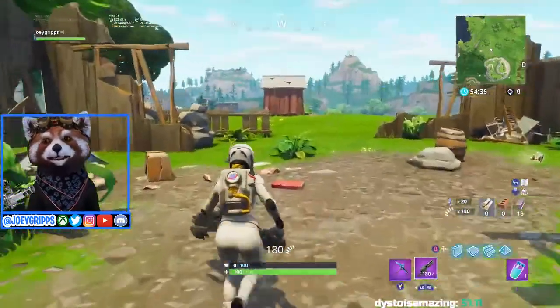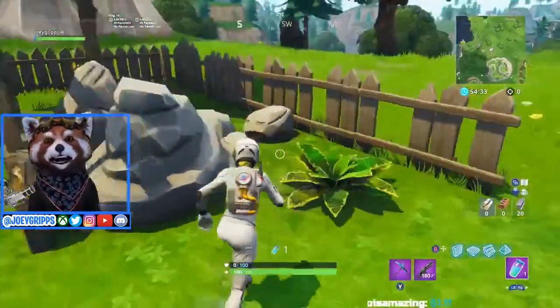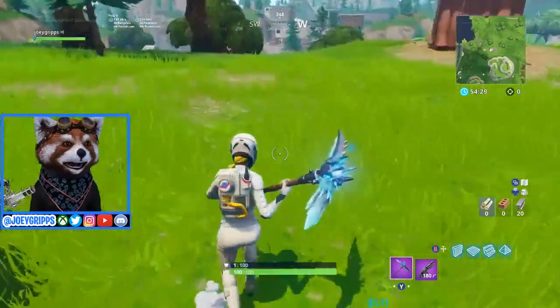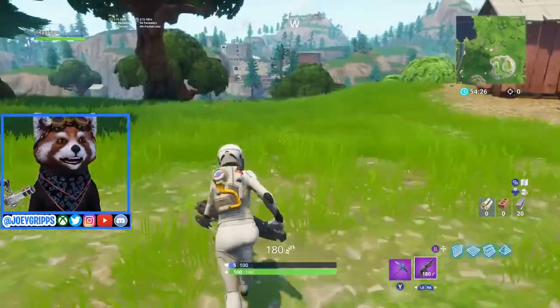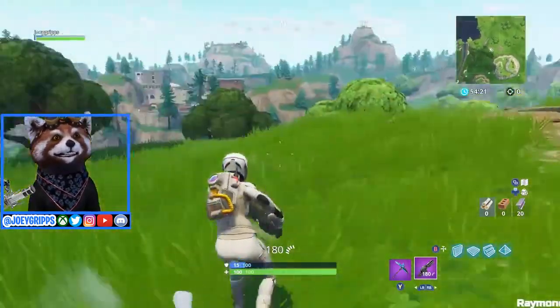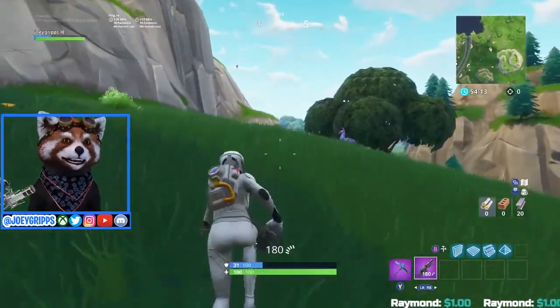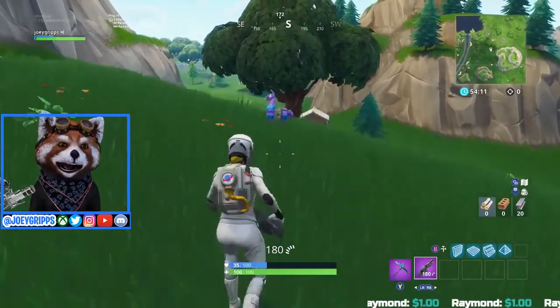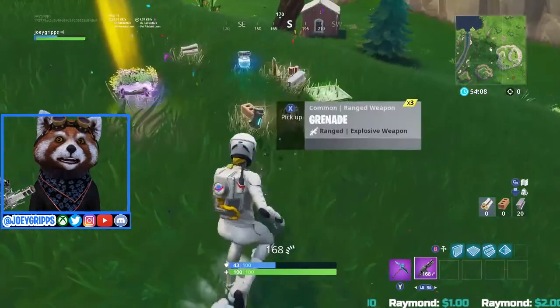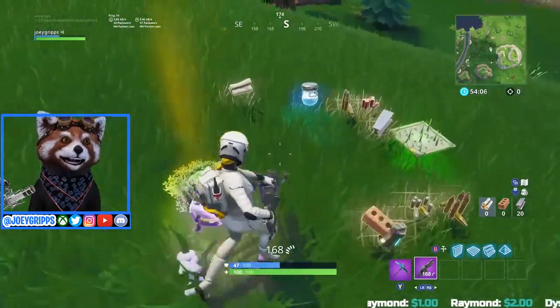If you want to play with me on the live stream, the best way to find out when I go live is to check my socials, which are down in the description. Now where's this llama? I use the minigun on the lava — let's use the minigun on the lava. Port of Fortress? Nope.